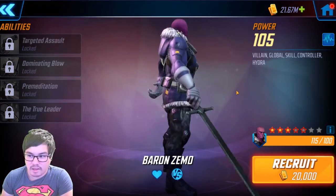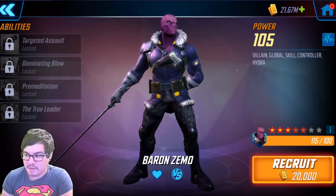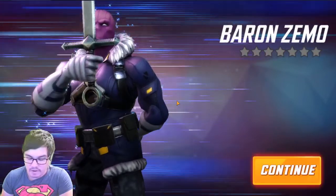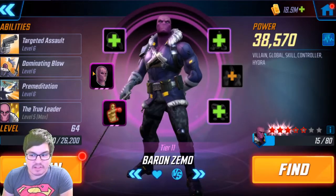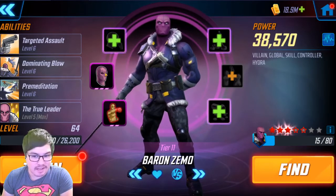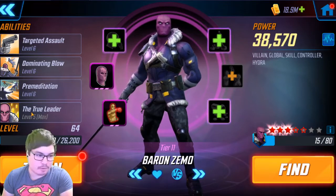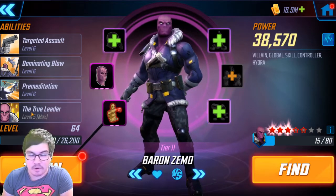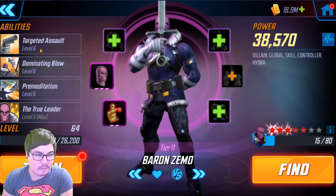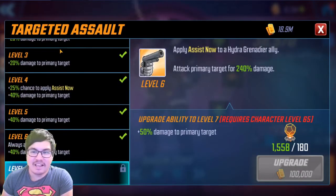Let's unlock him here — we've got this cool picture, I still think he looks pretty cool. I like his model. I always thought because he has his hand behind his back he was one-handed, because from the front it almost looks like half his hand is cut off. We're going to recruit him and then pause while I rank him up. I managed to get Baron Zemo to level 64, tier 11, 6-6-6-5. The reason I took him to level 64 is to get the passive to level 5, and I think I overspent on my milestone — about 2.6 million gold.